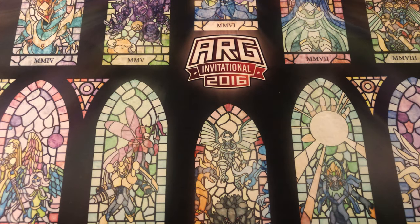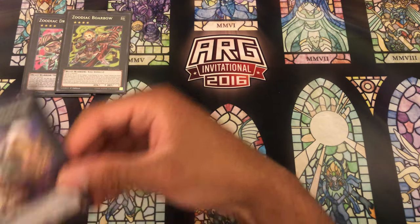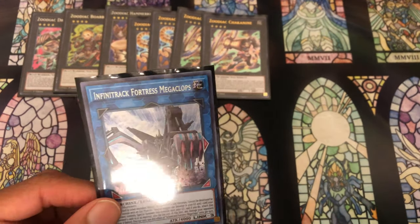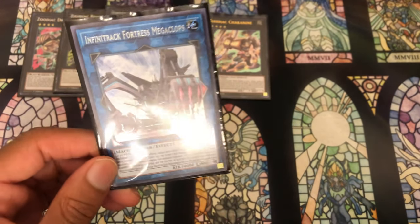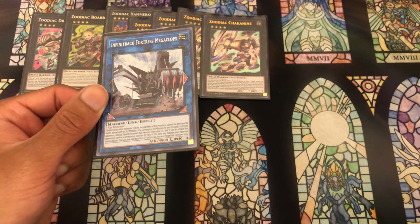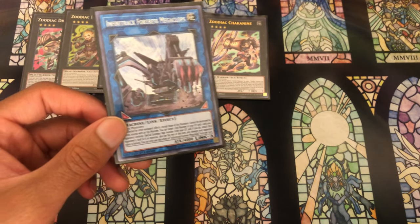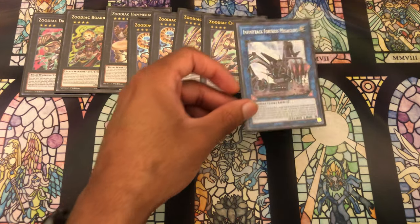For the extra deck we have one copy of Drident, one Borrel Savage, one Hammerkong, two Tiger Mortar, two Shocka Nine, and one copy of Megaclops - which I think is so incredible right now. People are starting to drop Nibiru, making it so safe and easy to drop a Megaclops, then drop an Ecclesia and go through your entire Dogmatica engine. You end on a monster your opponent can't really interact with that deals with their board on top of your Dogmatica stuff. This card is insane right now.